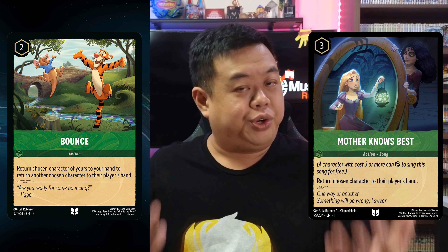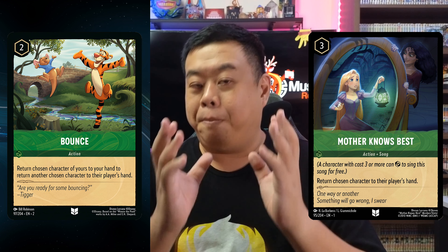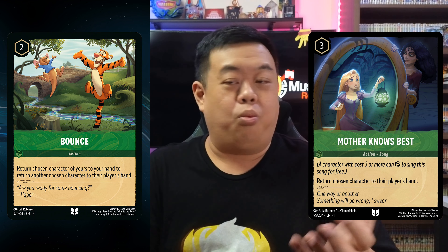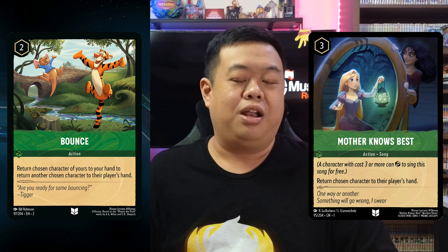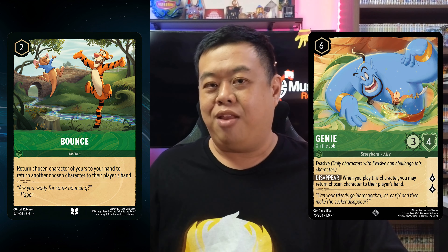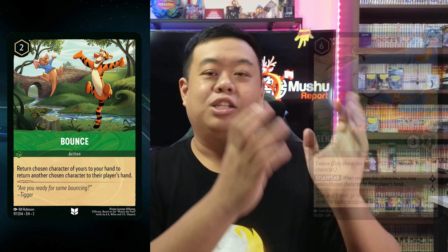Is Bounce better than Mother Knows Best? Mother Knows Best is a three-cost card — Bounce might be easier to use since you don't have to replay your own cards, but Mother Knows Best is a song card so you can play it for free. I think Mother Knows Best is still the better card overall, but Bounce has real combo value with Merlin Shapeshifter. In Emerald Ink you also have cards like Genie on the Job, which benefits from being returned to hand — you can play Genie on the Job again to bounce another opponent's character back to hand. So there are some interesting uses for Bounce worth taking note of.